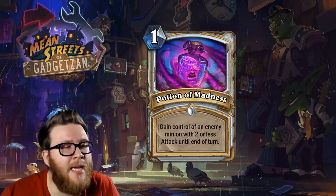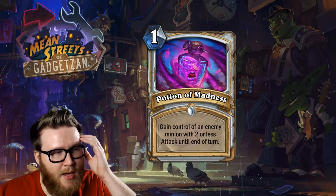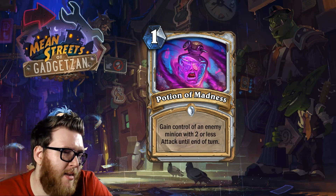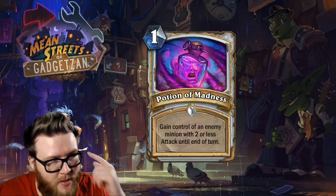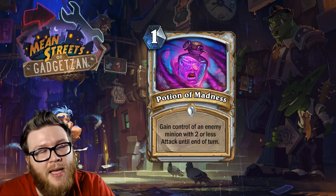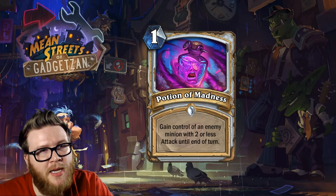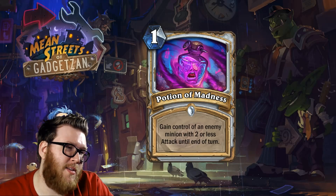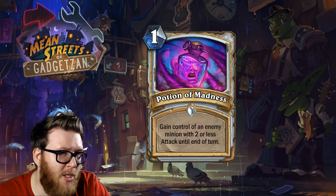Unfortunately I don't think Potion of Madness is very good. It suffers the same problems as Pint-Size Potion — thinning your deck and lowering your average draw quality. This is probably more of an early-game card, hoping to kill two of their early minions against aggressive decks. But two-attack minions just aren't as threatening as three-attack minions on average — there aren't nearly as many really good two-attack minions compared to really good three-attack ones. Despite the cost difference, you're not going to get as much out of this as Shadow Madness, and it doesn't fit priest's late-game oriented play style.